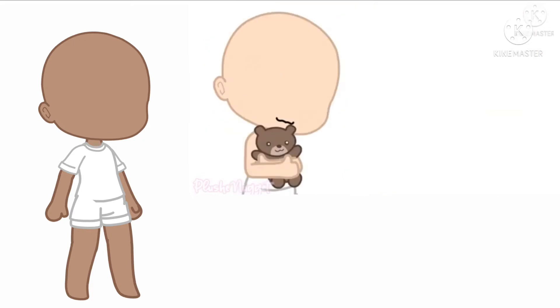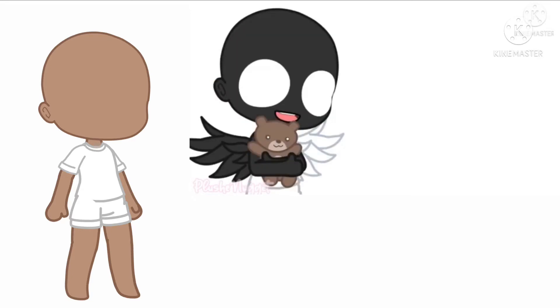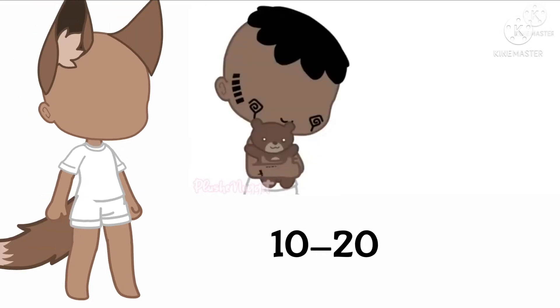If you have less than 10 cuddly toys, then your OC will be a human. If you have 10 to 20 cuddly toys, then their species will be based off of your favorite animal. If you have more than 20 cuddly toys, you can make up an entirely new species.